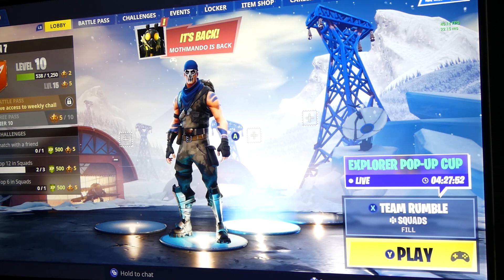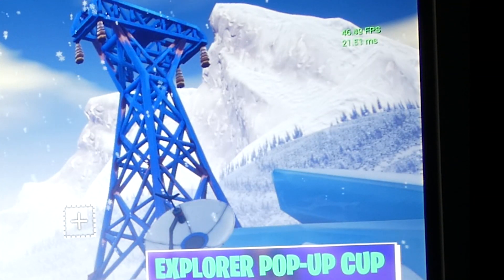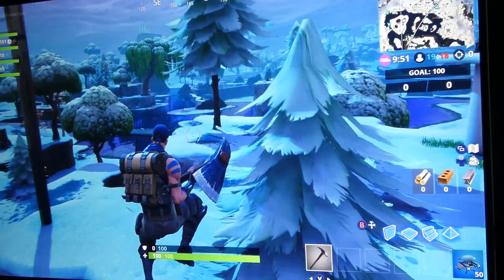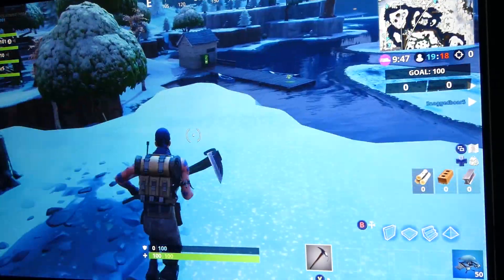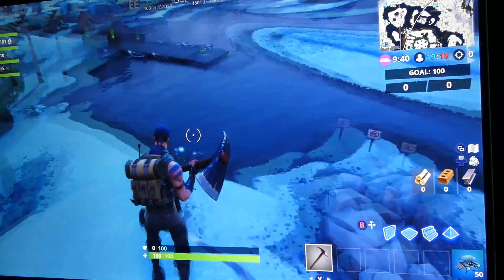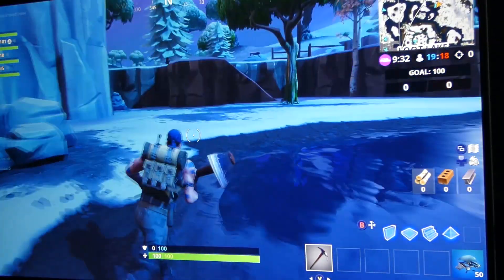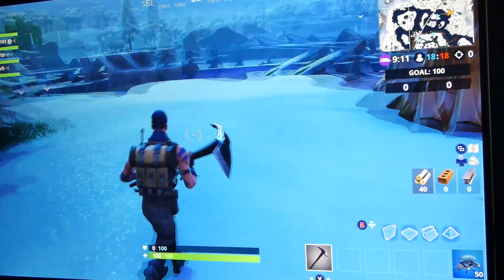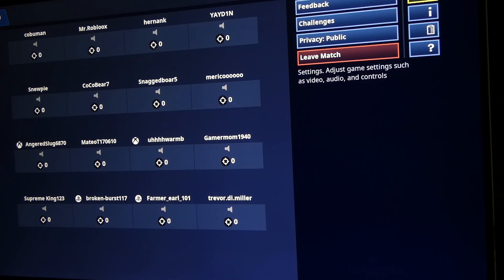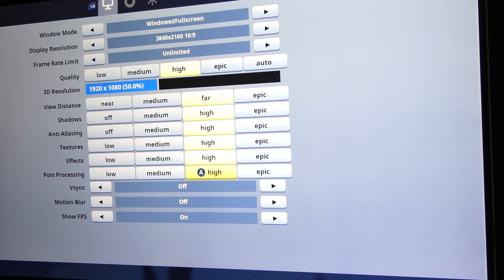Right away we're doing 45 frames per second. I'm going to do a Team Rumble. Here we are in-game getting about 40 frames per second. Near water the reflections can lower the frame rate — we're seeing 39 to 38 next to the body of water. At 39-40 frames on average on epic settings with anti-aliasing off, that's not going to work, so we're going to change those settings to high.